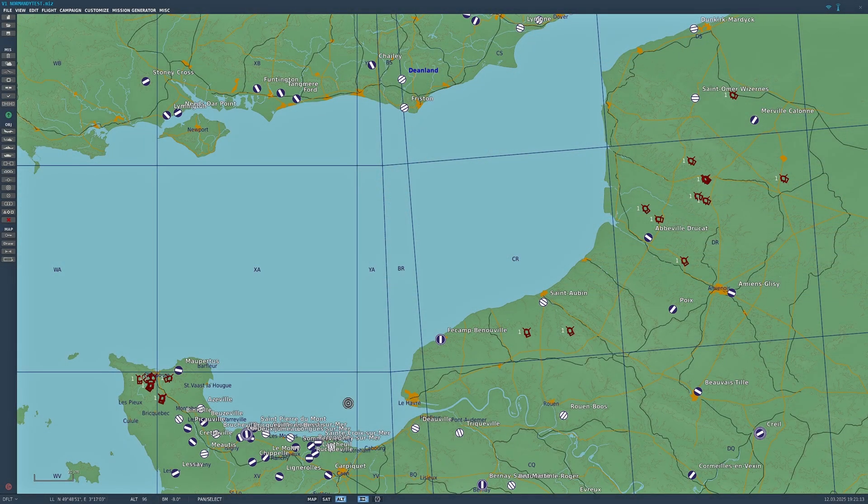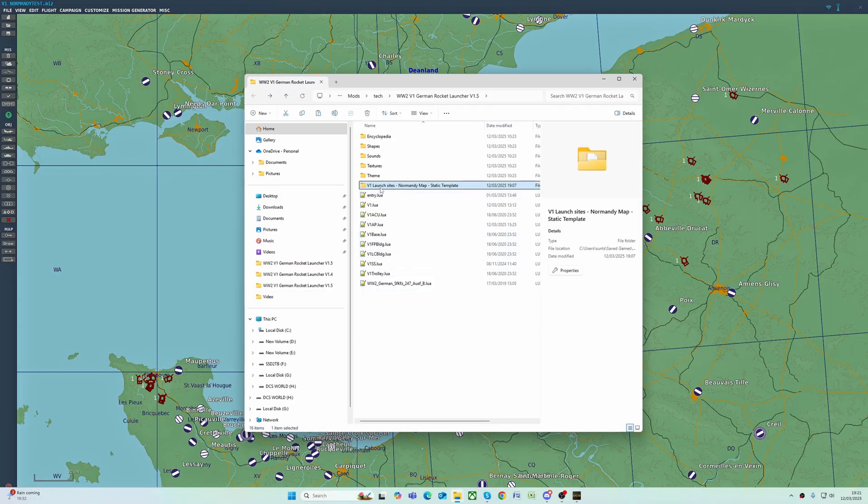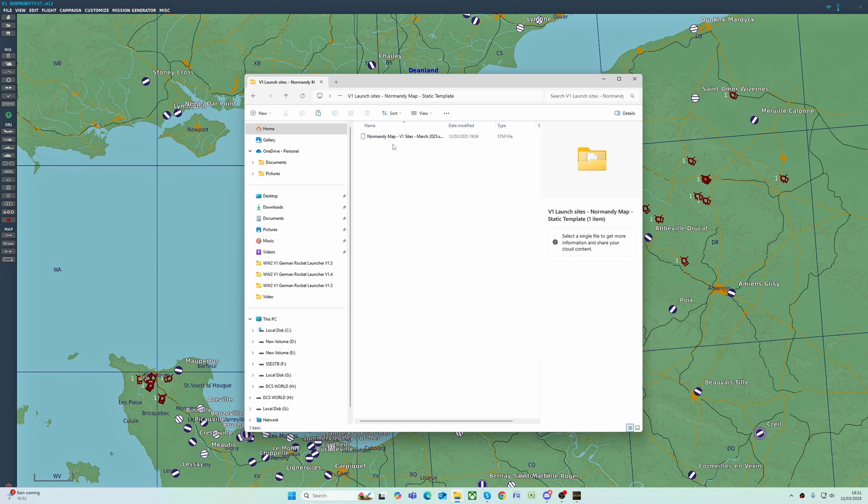What I've also incorporated into this new mod is an STM file for the locations of all of these V1 launch sites. It's not all of the V1 launch sites in Normandy, but it's quite a substantial number of them. That can be found within the mod folder under V1 Launch Sites Normandy Map Static Template.